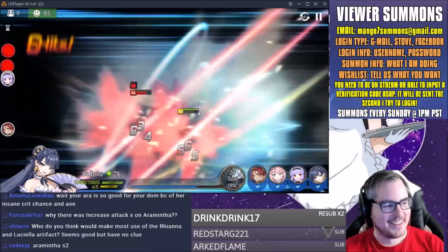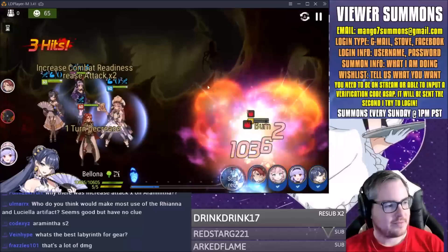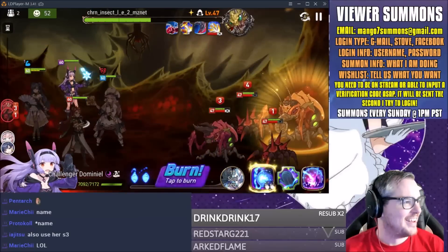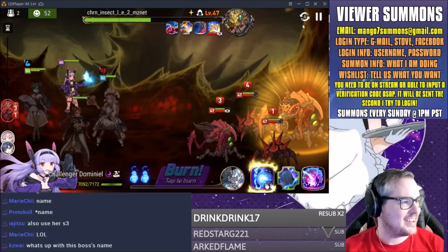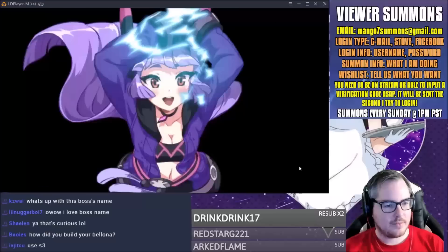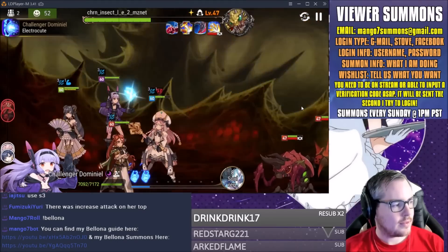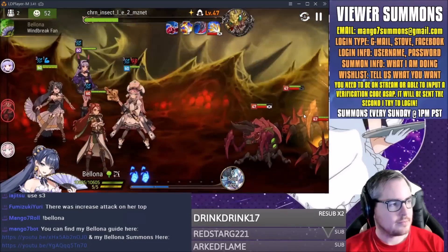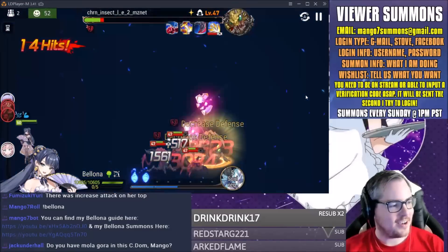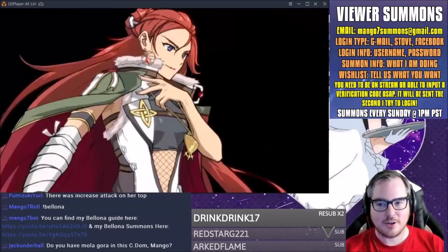That was a lot of damage — just a casual little 11k there, no defense break, no attack buff. Just a casual 10k. Look at the insect artifact — nice! How do you build your Balona? I built her just like this. Oh my god, Balona crits all the time too with this, oh lordy — just kidding, she almost crits all the time. I want to retire already. I have no molagora in Dom but believe me, there's going to be molagora in Dom very soon.